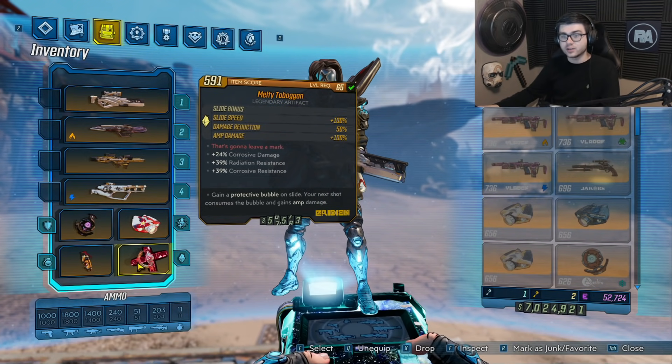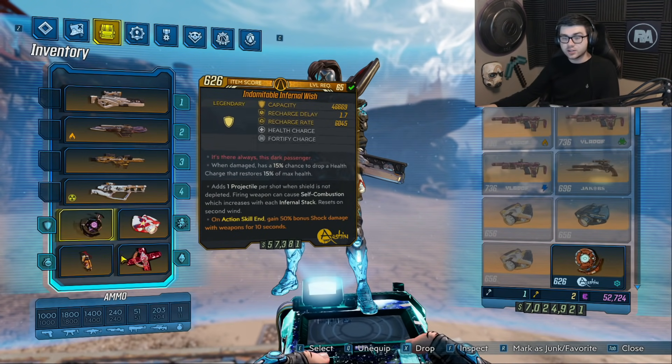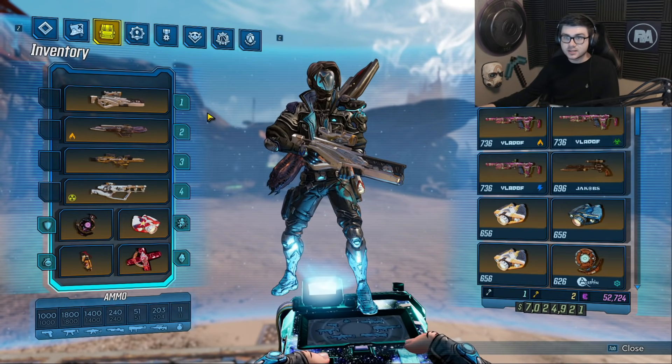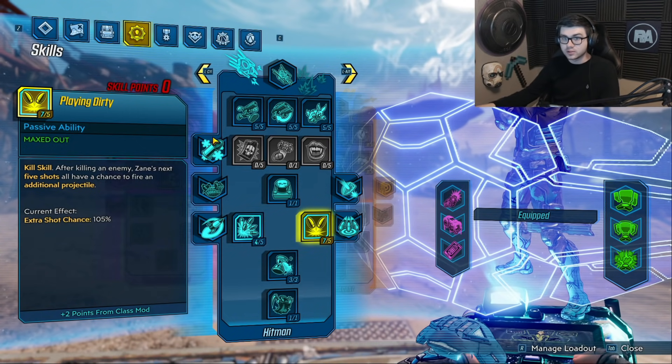With these two combined, if you're using a single projectile weapon like a sniper rifle, you get a lot of benefits — not only do you get a second shot, but those two shots are also increased by 100%. The cool thing with Zane is that he has a skill called Playing Dirty: when Zane kills an enemy he has an extra chance to shoot a projectile, and with a class mod you can get this over 100% so he always shoots the extra shot.